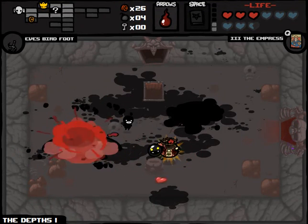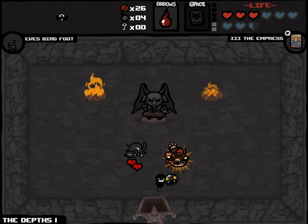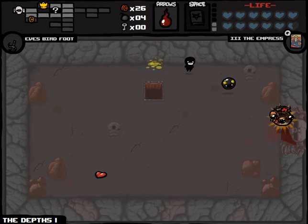We get a deal with the Devil, which is weird having just gotten a deal with the Angel. But let's see what he's got in here for us. Guppy's Paw — yeah, let's go crazy. We'll go super low on hearts with Guppy's Paw. Now that we have the Miter, we can probably sustain this.